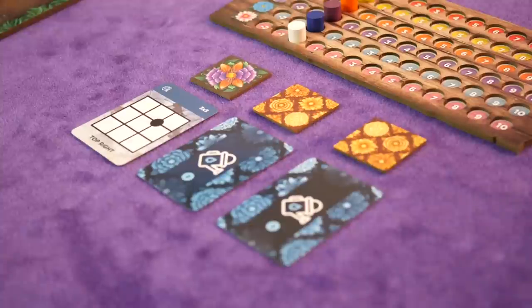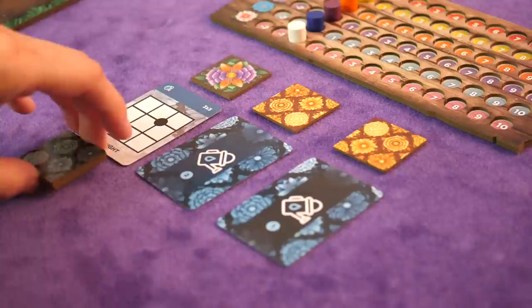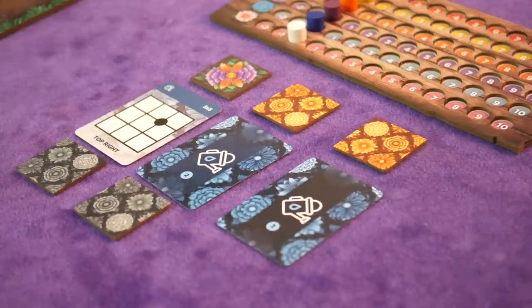Then take one card from each deck and place them facedown from one to three below the market track. Flip over the first round card, then select three hybrid tiles and place them facedown below the round card. Then reveal the first hybrid flower and place the bag of tiles below the hybrid flowers. Make sure to have three face-up tiles revealed from the bag.